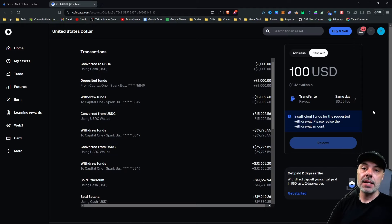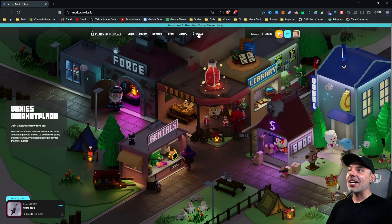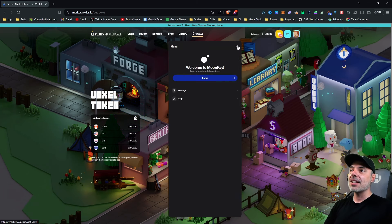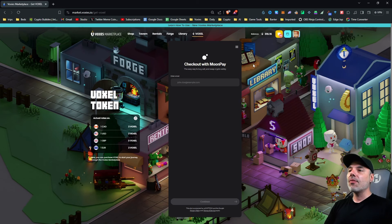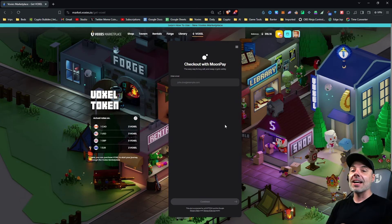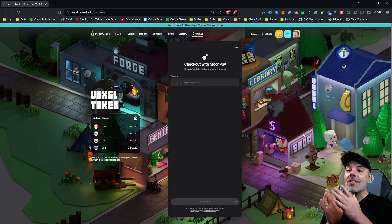If you want to get Voxel and Matic, you can deposit cash into an exchange or buy it through MetaMask as shown earlier, which is usually a bit easier. It's very useful to have an exchange account because you'll want to do more complex interactions later, and you might as well get the KYC verification out of the way since it can take time to process. Finally, if you just need to top up some Voxel without worrying about an exchange, go to market.voxies.io, click the Voxel button, and you'll have a direct line to log in through MoonPay. Enter your email address, and then you can buy Voxel with Canadian dollars, USD, euros, or your home currency to get started — so you can start renting or buying potions right away.